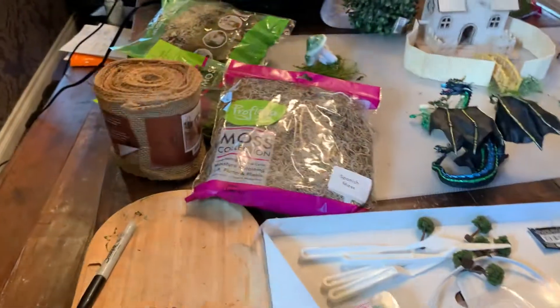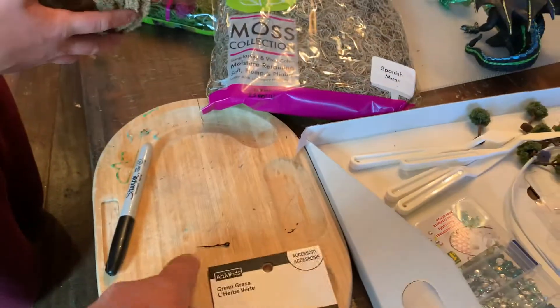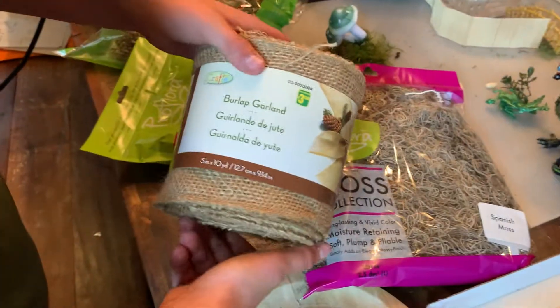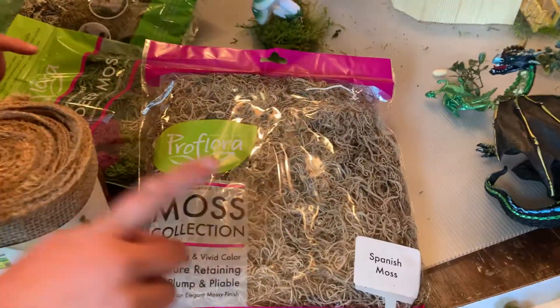And this is important — so mom doesn't get mad at the cutting board or the table. We also have some burlap, and we have a lot of moss for my ground.